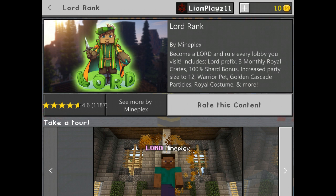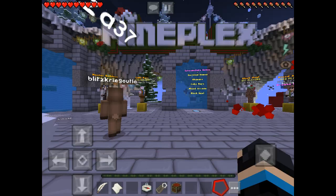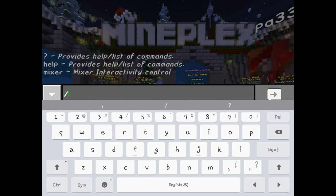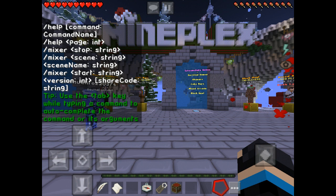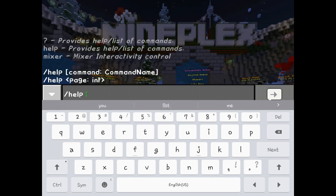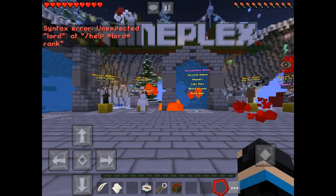So what else does it give you? Become a Lord, rule every lobby, Lord prefix, shard bonus, warrior pet. How do I activate the warrior pet? I don't know how to activate my pet.